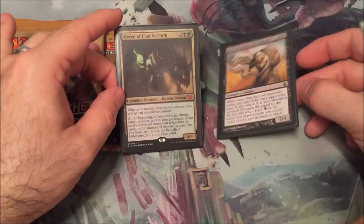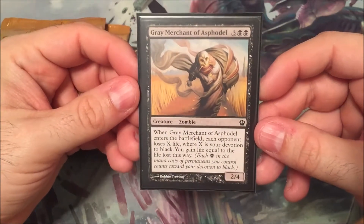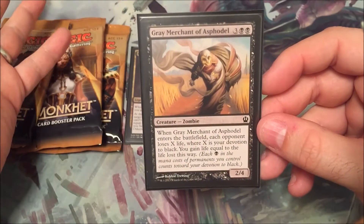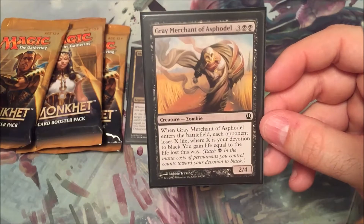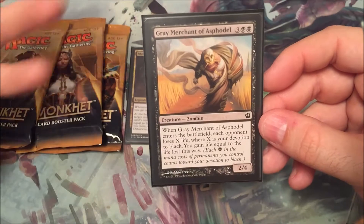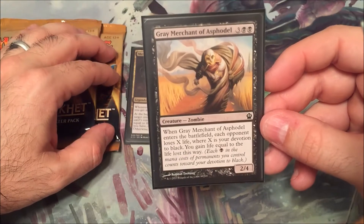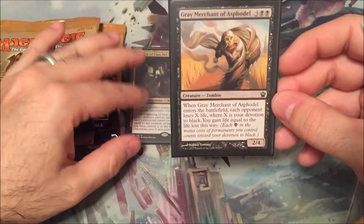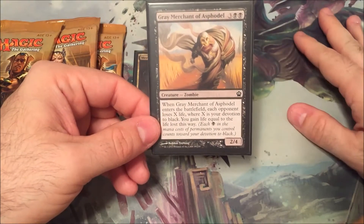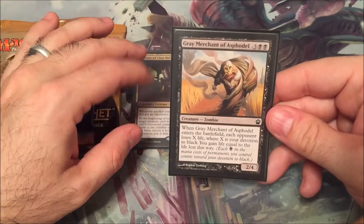By that point I had my Grey Merchant out. I tutored him up, put him out and he was hitting for 6. So with 5 people there, he's doing 6 to everybody. I'm gaining — 6 times 4 — 24. So it just got ridiculous. I mean, I was over 70 life and everyone else was getting pinged. Just swung in, wiped one person out, the following guy wiped a couple people, wiped one person out — it was just weird.